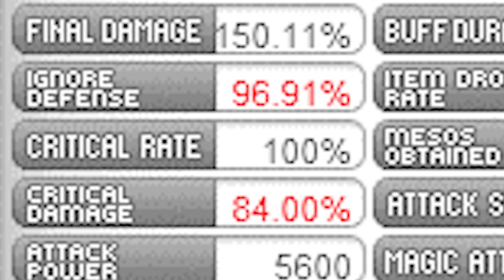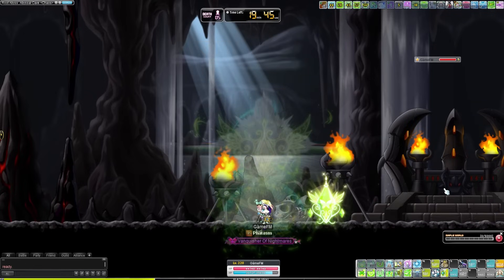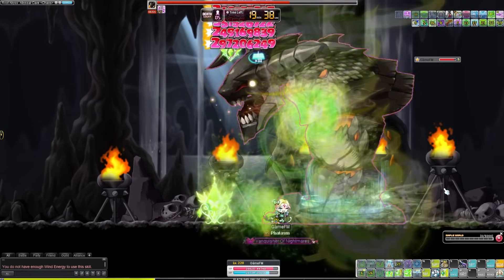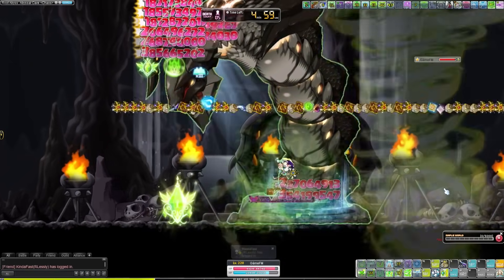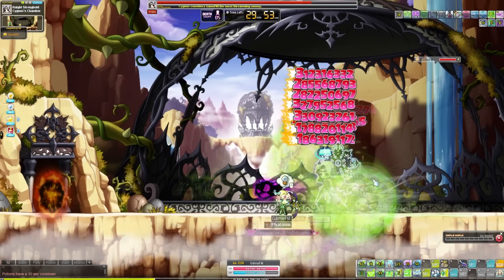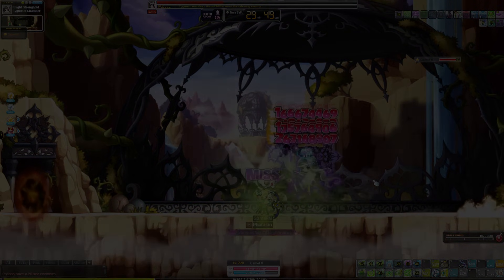Last on the list — it's something easy, but make sure you have 100% crit rate. I know it's really hard for some classes, but do whatever you can to get there. Try to get it through your inner ability, hyper stats, Legion, link skills — whatever you can. Anyway, that is going to be it for this video. I hope this helped make your boss clears faster. As always, I hope you guys have a fantastic rest of your day, and I'll see you in the next one. Peace.